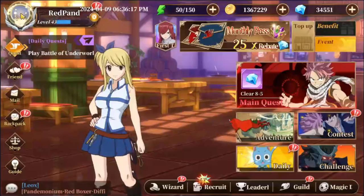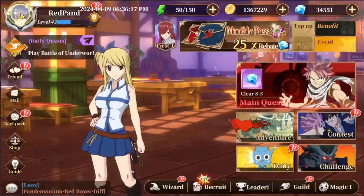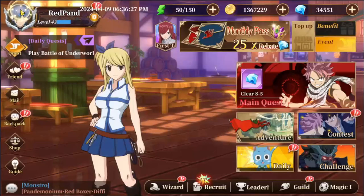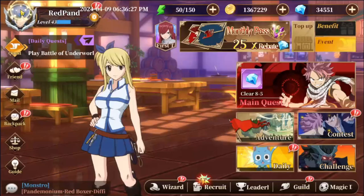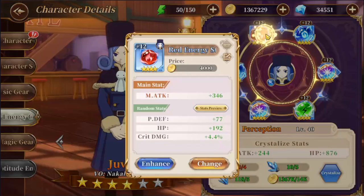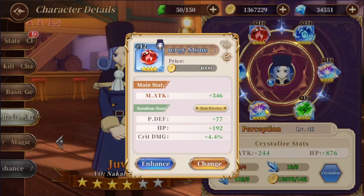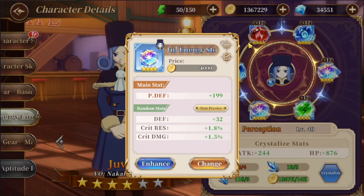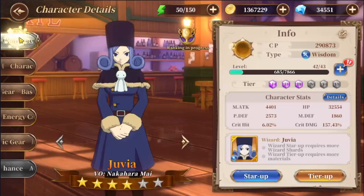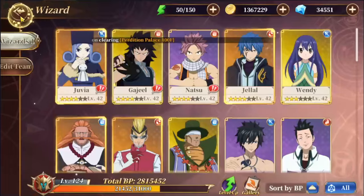I recommend keeping an eye out for any events that give a chance at high rarity stones, because they're more guaranteed and you can get them much earlier than waiting for level 60. Also, as you progress, the vast majority of energy stone stats are flat numbers rather than percentages — obviously crit rate and crit damage are percentage-based, but other stats are fixed numbers. As your character gets to higher levels, the same fixed number means less value proportionally. So 166 magic attack means a lot on a level one character compared to a level 40 character.